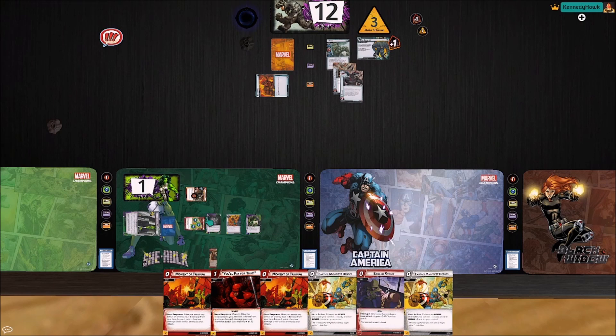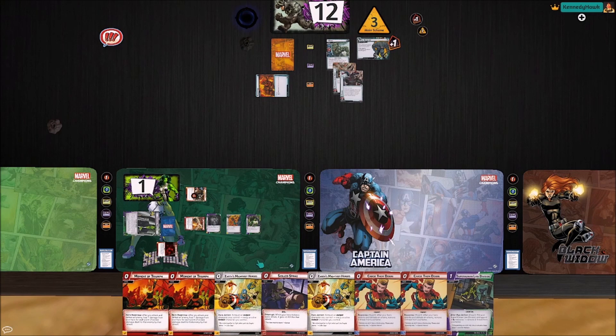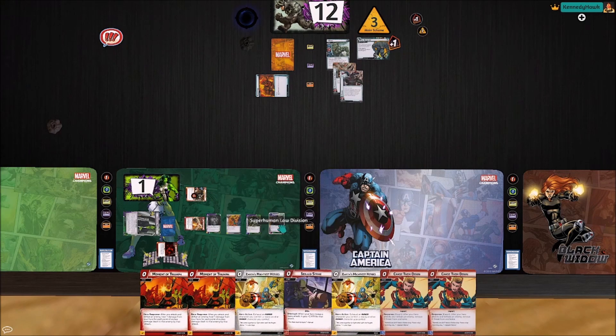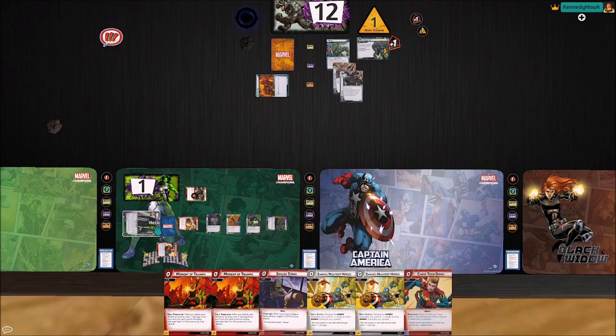We're going to draw three cards with Hall of Heroes. What we want to know is can we stay in Alter Ego form for one more turn — and it looks like we can. We're going to throw a Superhuman Law Division down. We'll use a Chase Them Down to remove threat. I'd really like to do a five, six, seven damage attack to heal a bunch with Moment of Triumph if we can get a minion out of the encounter deck here.